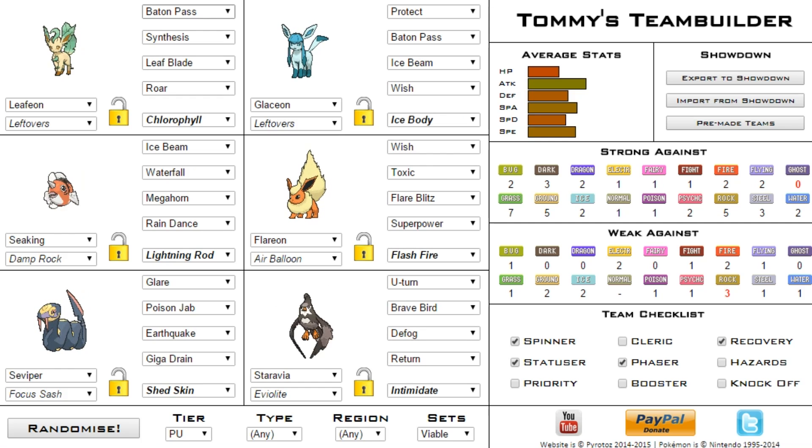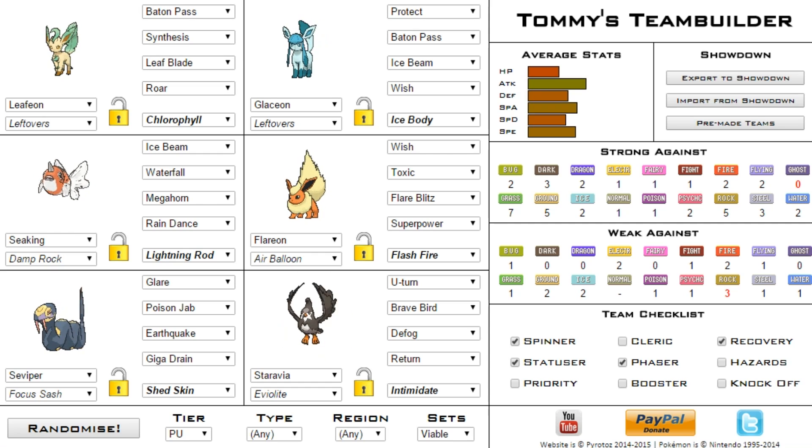Starting off we have Leafeon with Baton Pass, Synthesis, Leaf Blade, and Roar, holding Leftovers with Chlorophyll. I kind of like this but it doesn't have enough attacking moves in my opinion. Next we've got Glaceon — we've got like three Eeveelutions — with Protect, Baton Pass, Ice Beam, and Wish, once again with that Baton Pass.